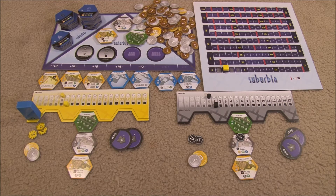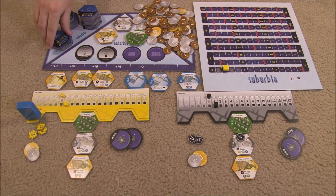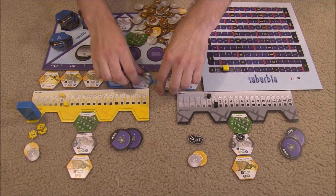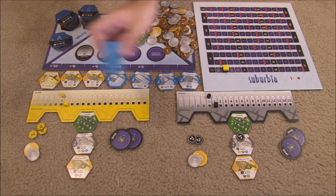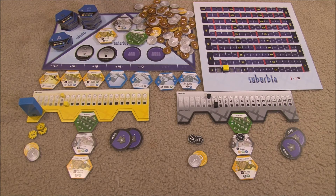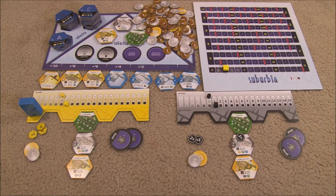The last phase is to update the real estate market by filling any spaces that were vacated. You shift tiles down and flip a new tile from the stack closest to the beginning of the alphabet — all A's first, then B's, then C's. This continues until the one round to go marker comes up, at which point you finish the current round and one more round, then final scoring occurs.